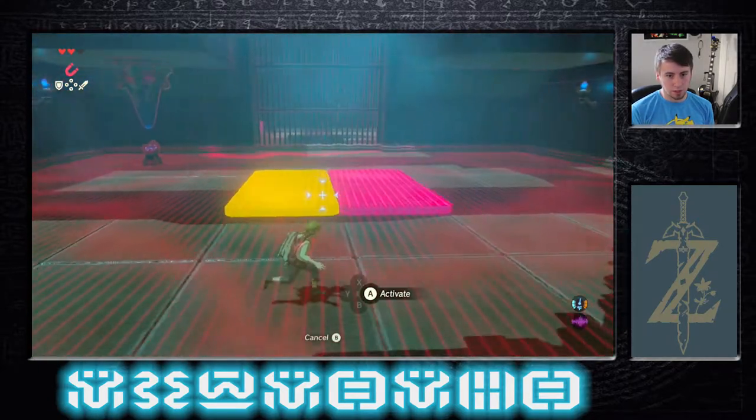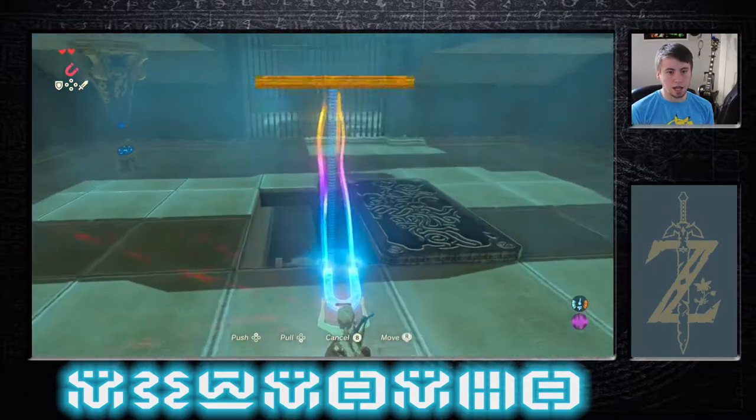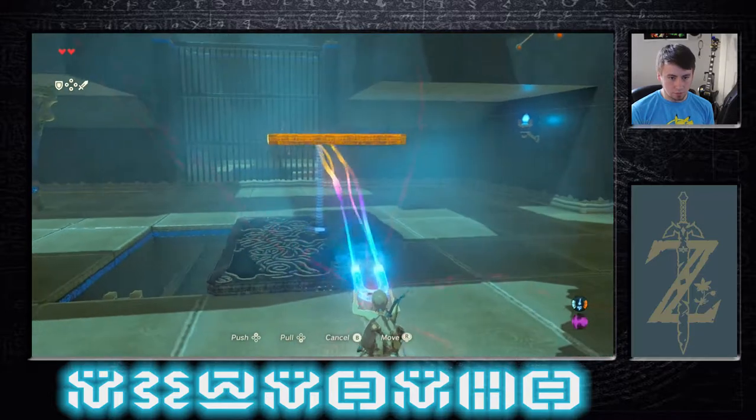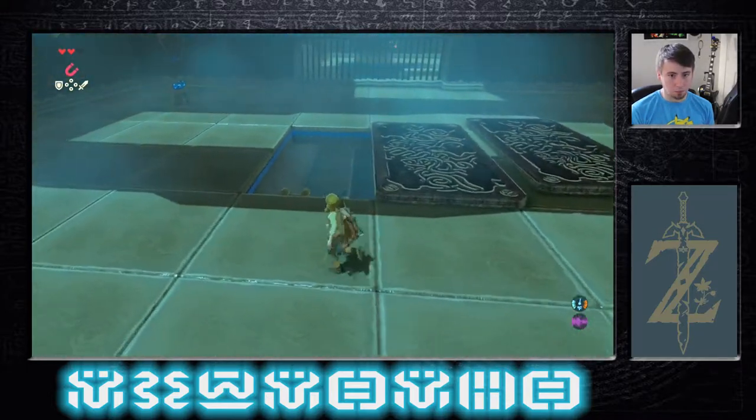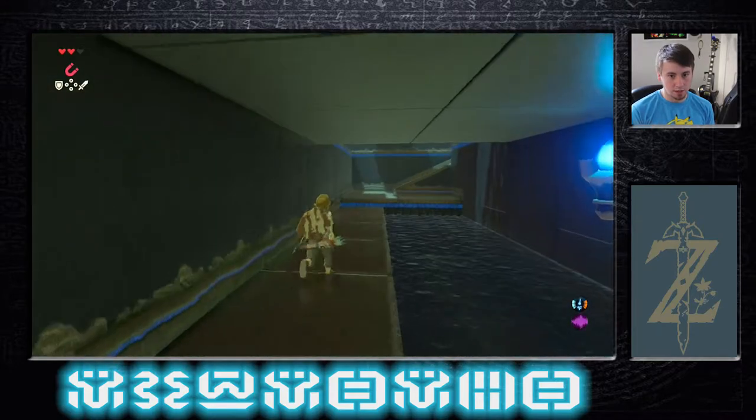So you just wait — anything you can pick up is going to show up. To activate it, anything you can pick up will be a bright red, and anything you can reach with your Magnesis will be a bright yellow.